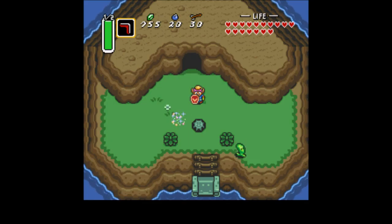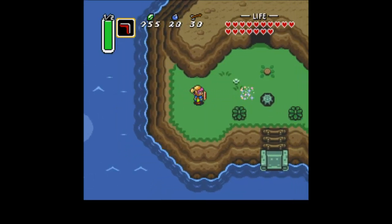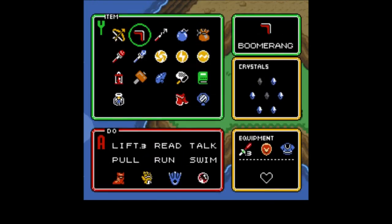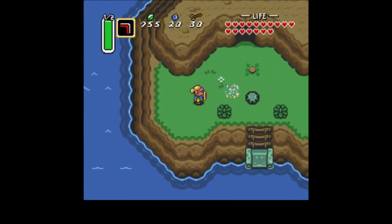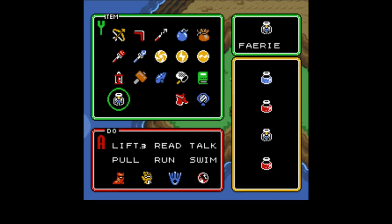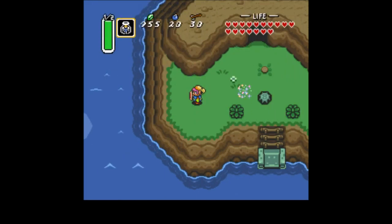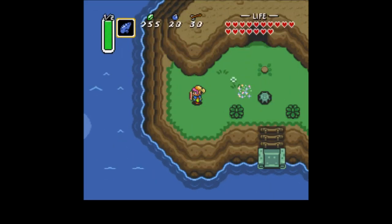Hey guys, PennaDaily here, and welcome back to Let's Play — Castlevania — I did it again. Let's play A Legend of Zelda: A Link to the Past. Checking our prep right here, we've got three potions and a fairy, and we're going to go off and deal with level six.